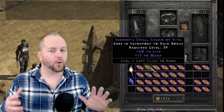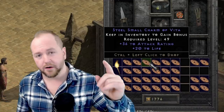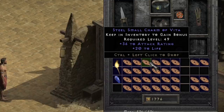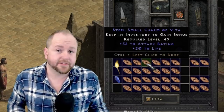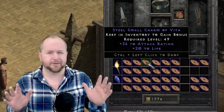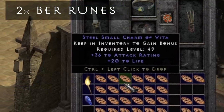Moving on to another item worth about two Ber runes, we're going to look at the 36-20. The 20 refers to the life, and the 36 refers to the amount of attack rating that spawned on the charm. These are extremely useful for builds that require a lot of attack rating, such as Whirlwind Sins, Whirlwind Barbs, Melee Characters, and potentially even Blade Fury Sins in the patch. Regardless, they're worth about two Ber runes and are extremely useful for min-maxing certain builds.